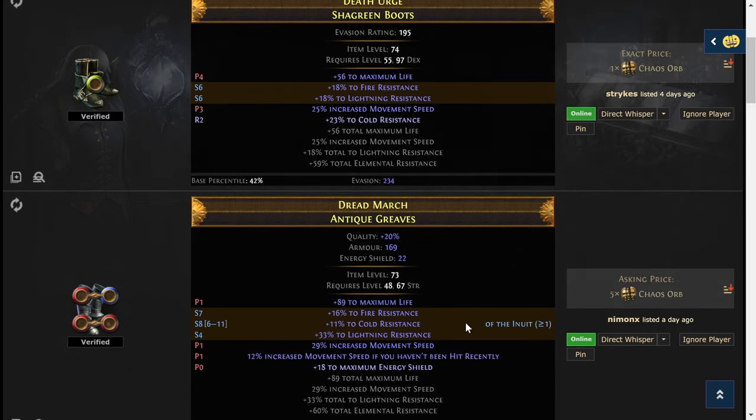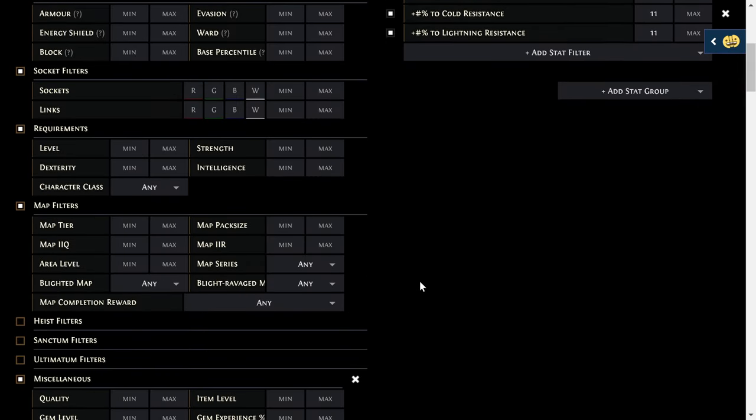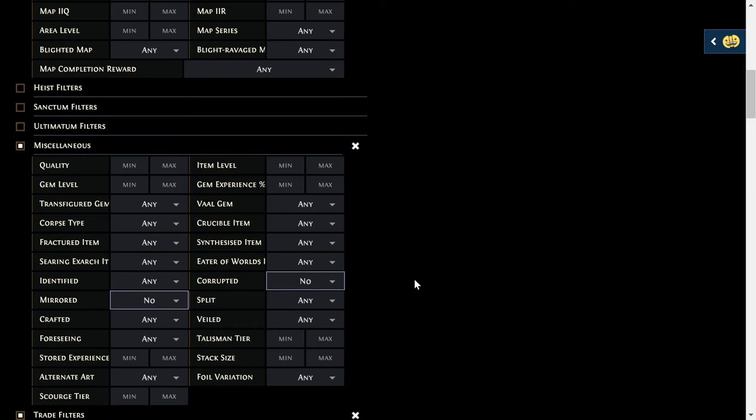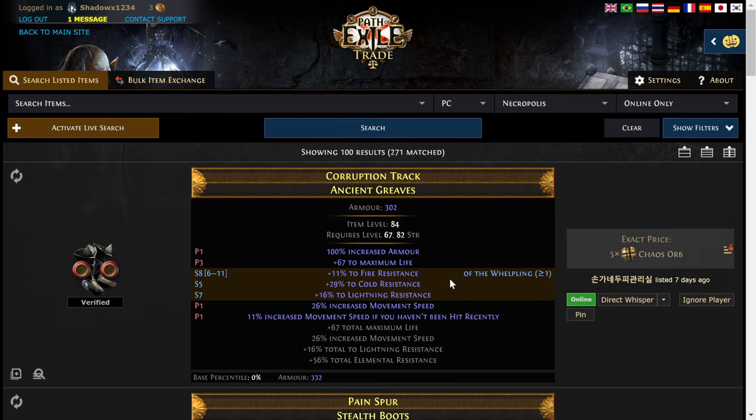You can change the craft to whatever you want. You could also say, show me ones that aren't crafted. Come down here and say crafted: no, don't show me those. Show me just the ones that naturally come this way. Now we're up to five chaos. It's got 11% movement speed if you haven't been hit recently — I like the idea of this. So let's say you like the idea of just having this on there.